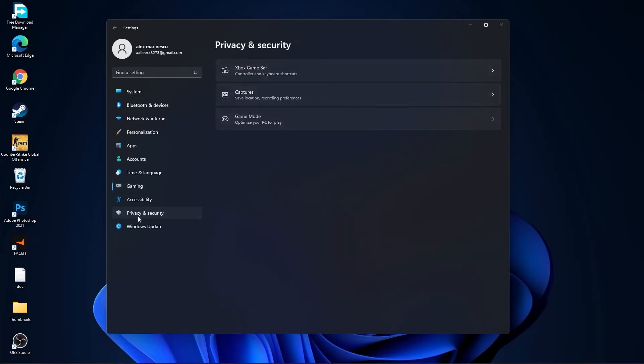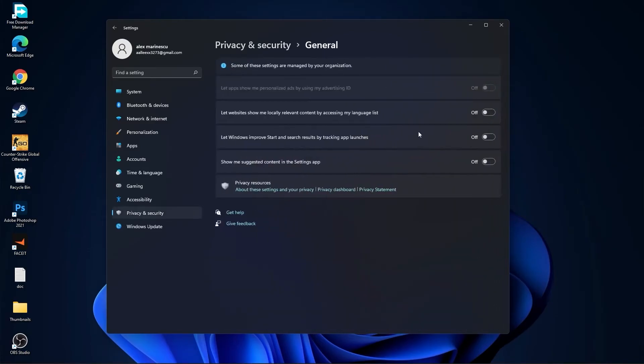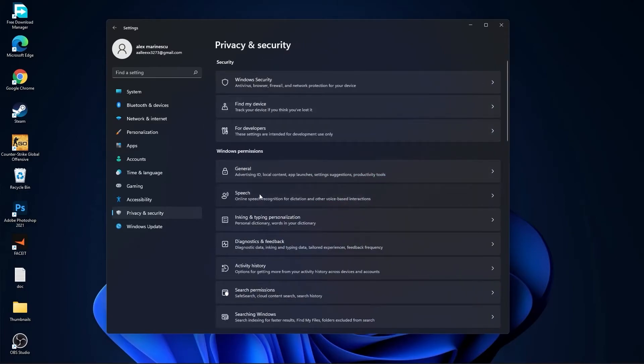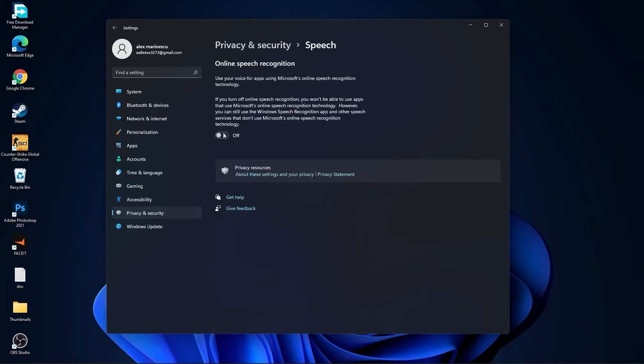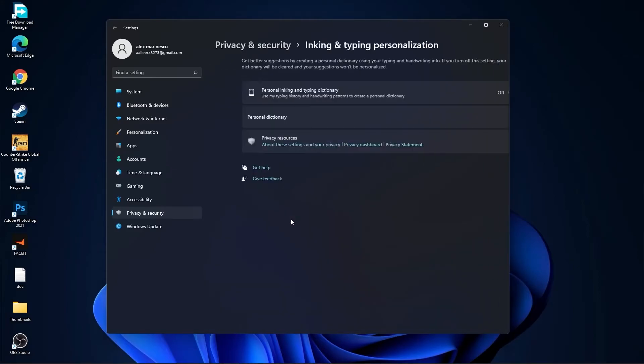Go back to Gaming, go to Game Mode — select it to On. Then go to Privacy and Security, go to General — select all these options to Off.